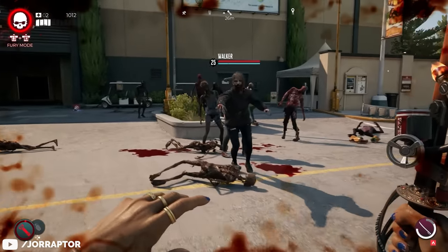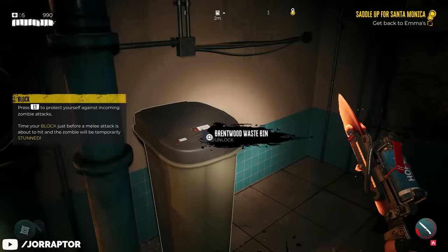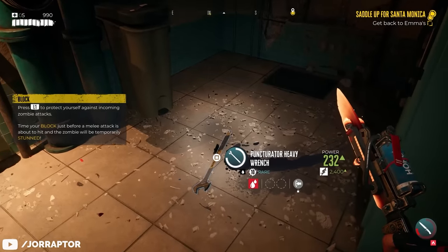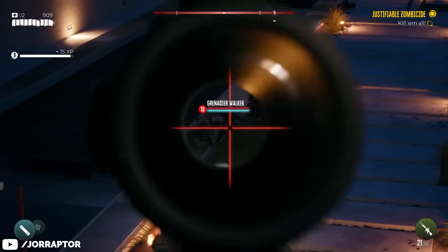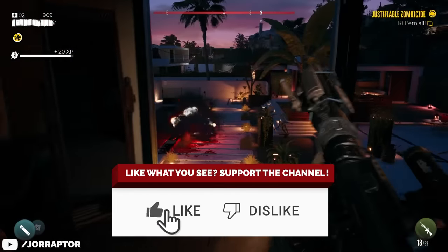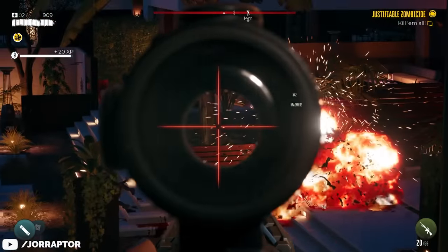There are some amazing items you want to get as soon as possible in Dead Island 2 — from guaranteed rare weapons at early levels to some powerful items you don't want to miss early so you can use them during your entire playthrough. I'll tell you everything you need to know right here. Subscribe for more Dead Island 2 content, and let's go.